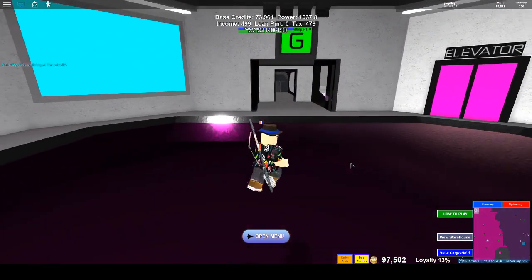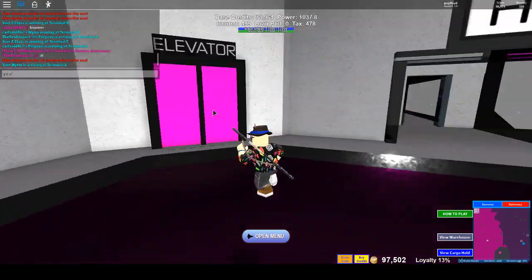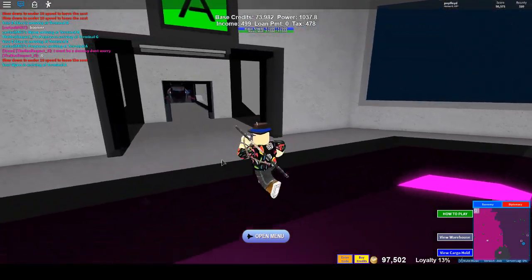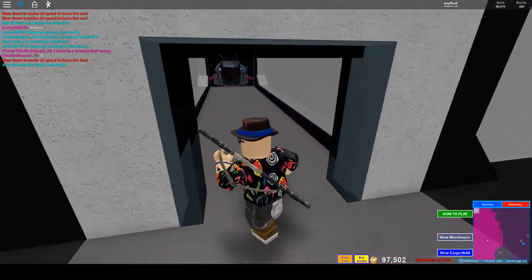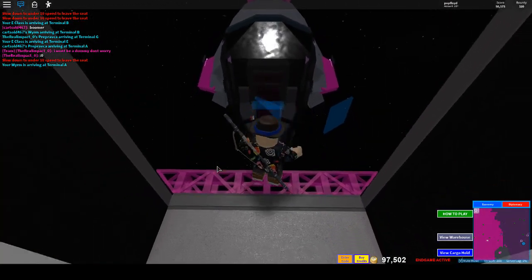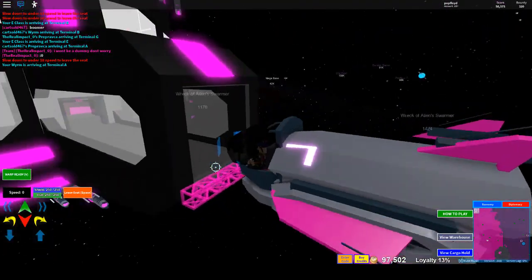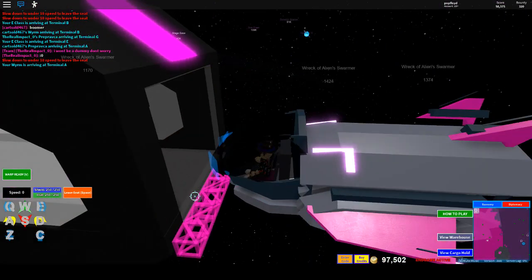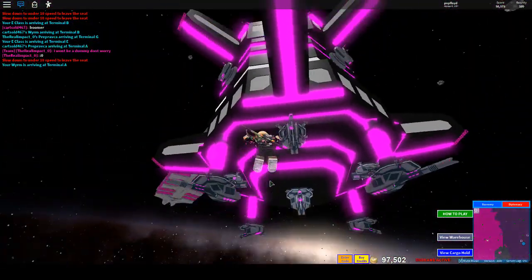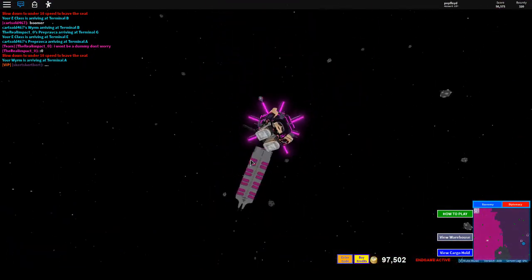This is important to the game. Our Worm is arriving at terminal A, so let's just use the elevator — it just teleports us downstairs. And here it is. Unfortunately, Roblox has broken the meshing for it, so the Worm is a bit wonky and buggy right now. But that's just its model that's messed up by Roblox and it will be fixed, don't you worry.